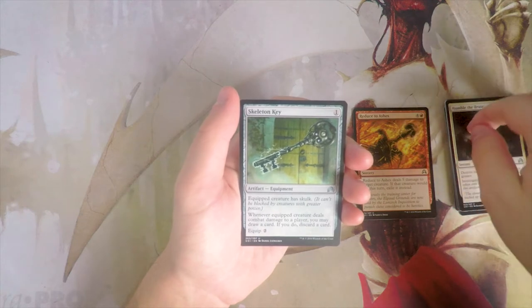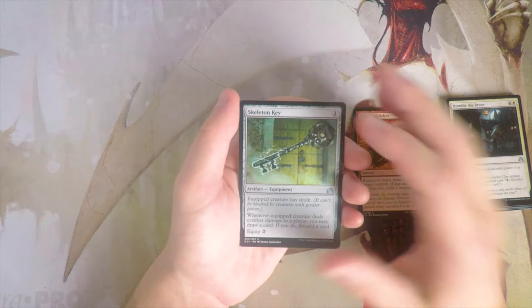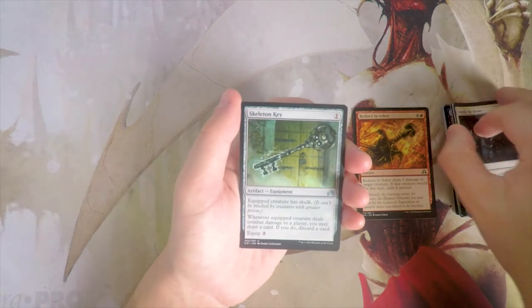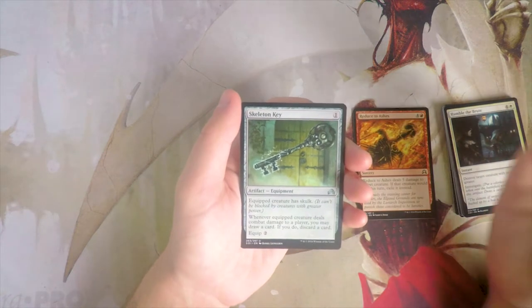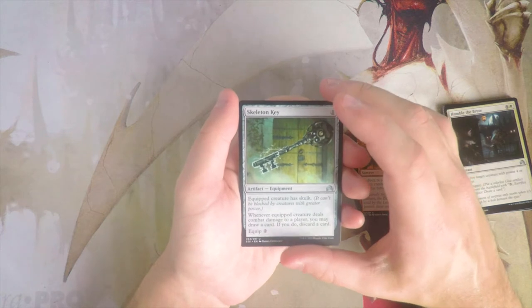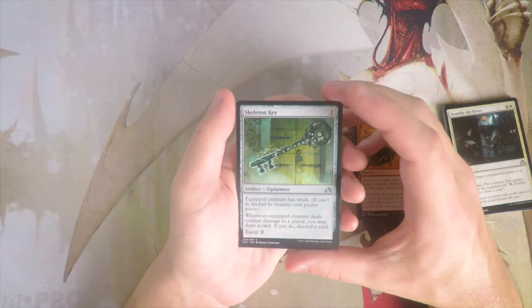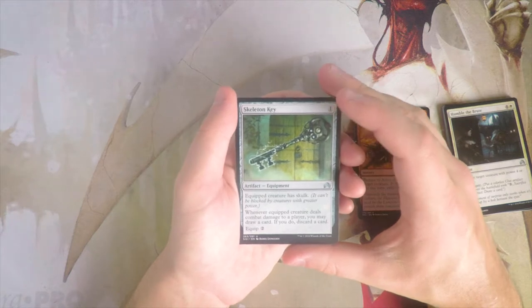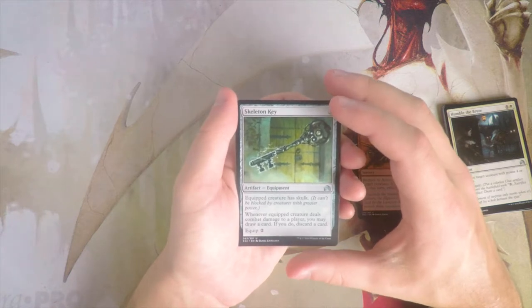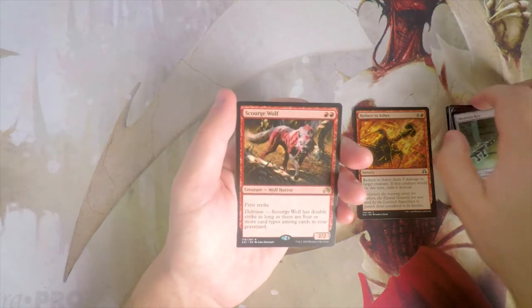Skeleton Key — one mana artifact. Equip for two. The equipped creature has skulk. Whenever it deals combat damage to a player you may draw a card and if you do discard a card. This is a much better equipment than the other one we saw. It gives the looter ability, which is huge in limited, and it gives skulk — the creature can't be blocked by creatures with greater power — so it has some built-in evasion. I like this card, though still not more than Reduced to Ashes.